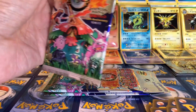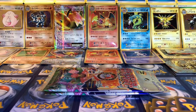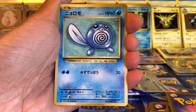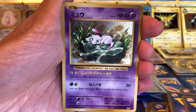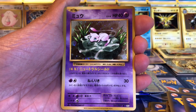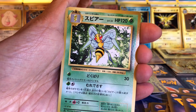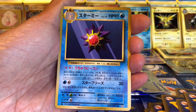And a Sprout. Okay, Onix, Caterpie, Eevee, Rattata, Magmar, Poliwag. And this one should be the rare one — oh wow, a Mew! Nice card. Not bad at all. Number 51. Right, I'll put it here. And a Beedrill, Full Heal, and a Starmie.